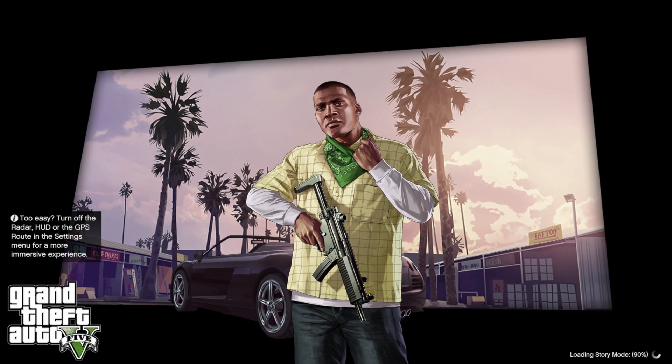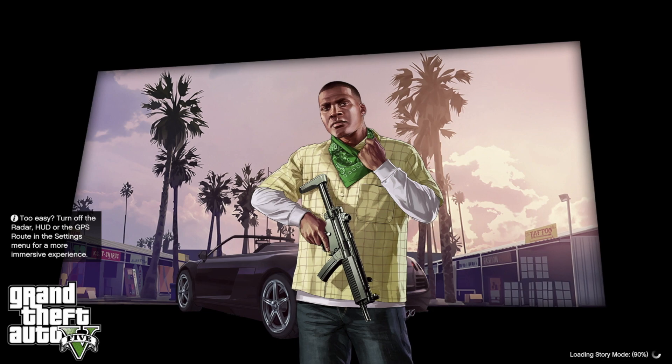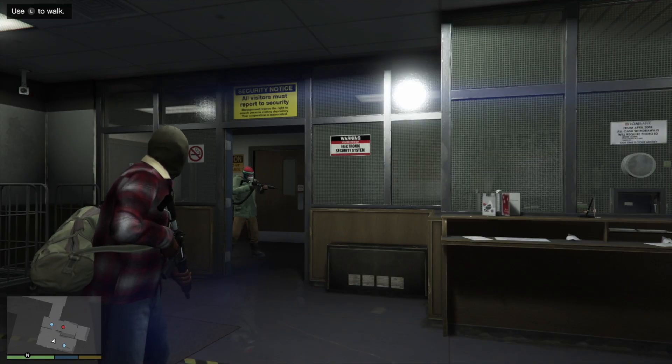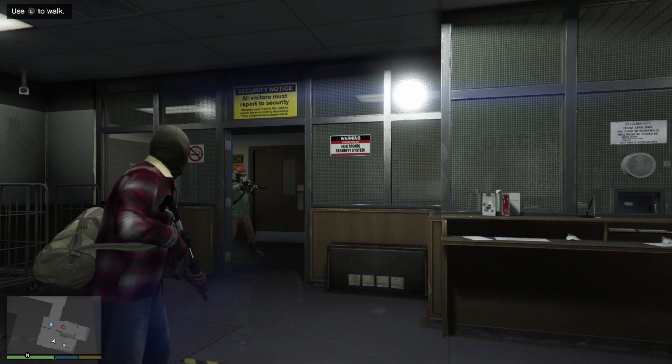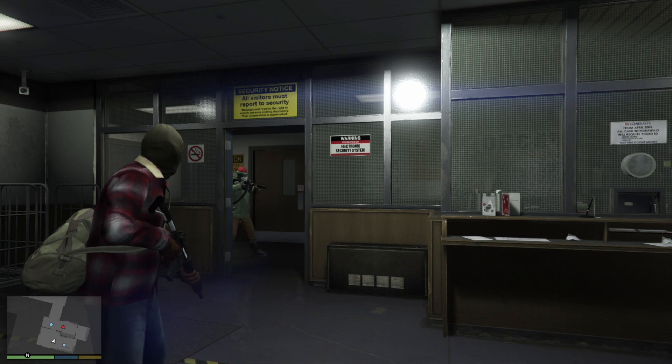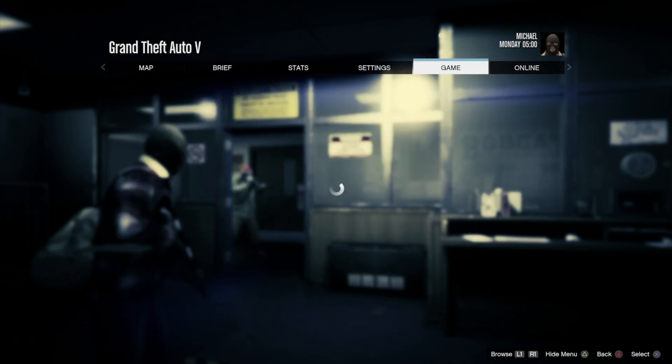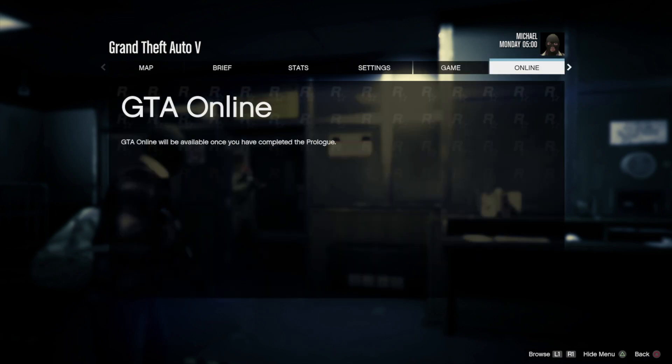It's going to load the story mode at 90% and we're just about to get started. The next part would be the install complete screen, so we can go ahead and click continue by pressing the X button on your controller. From here we're going to see this. We do have to complete this task and then we can go online. To go online, press the Options key on the top right-hand corner of your controller, then head all the way to Online by pressing R1.